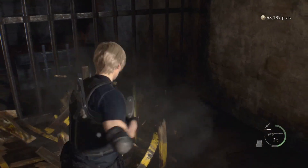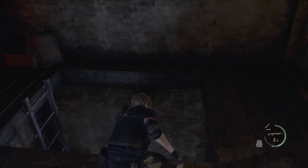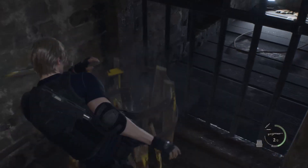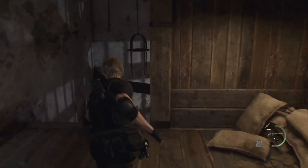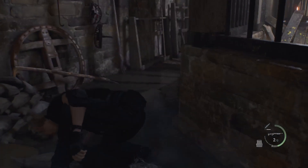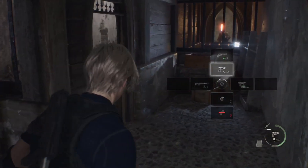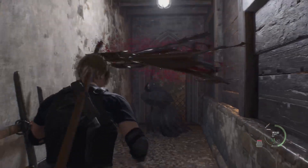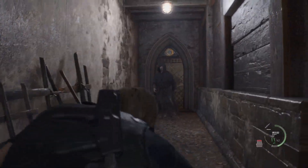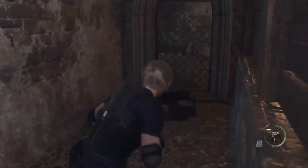Now that we're up here, I'm going to head in here and then drop down here. Head through here, drop down. Move forward just to get that, and then to kill this guy so that he doesn't get in your way in a little bit. So you really want to get rid of him, just because.